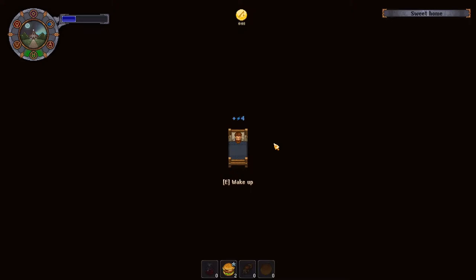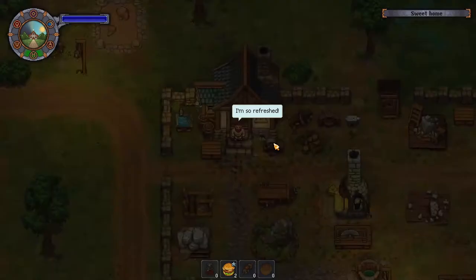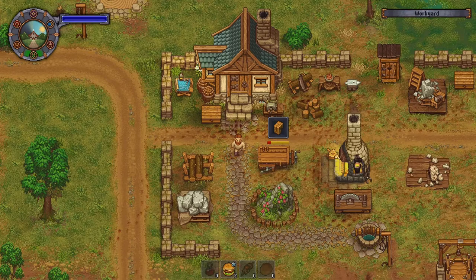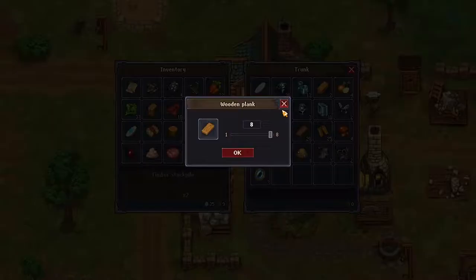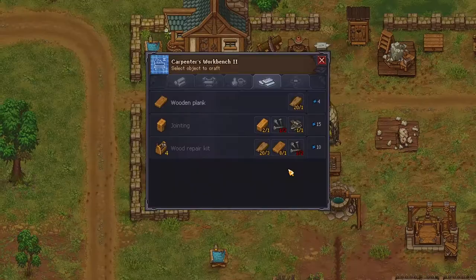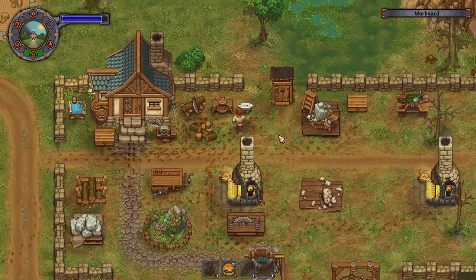Two more days until we can go do the Necronomicon quest — I'm excited. Finish this — how many of those do I have now? I have to have more than one. I have one — really? Okay, I need three more of these. What do I need for them? More nails — really, we're out of nails and complex iron parts.